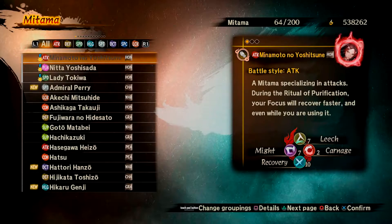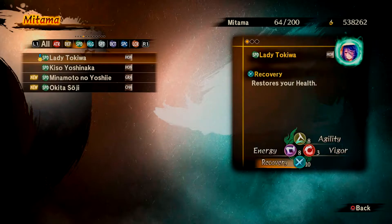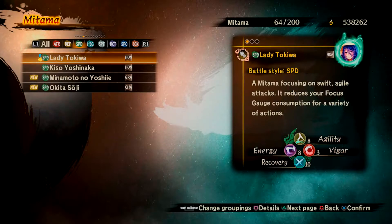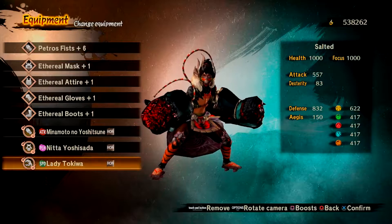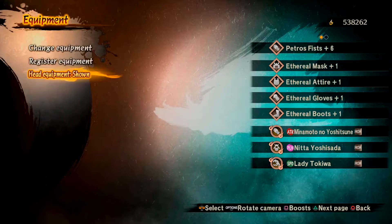While some are self-explanatory, plunder deals with your breaker gauge's refill rate. Deceit is for deceptive moves like mirage, which has your ghost copy your moves, and control is mostly for staggers and such, whereas space is for escape moves.